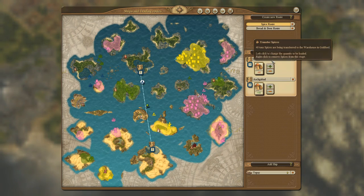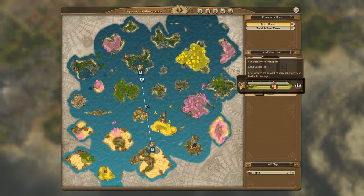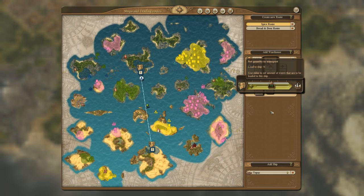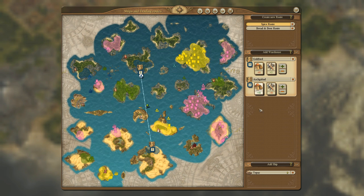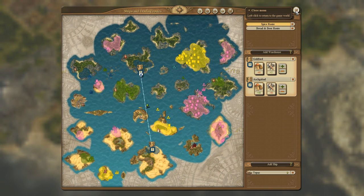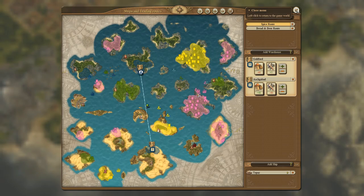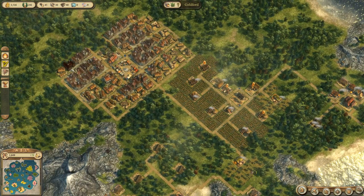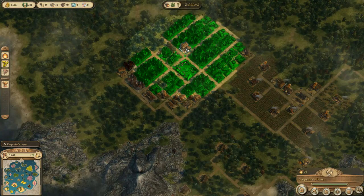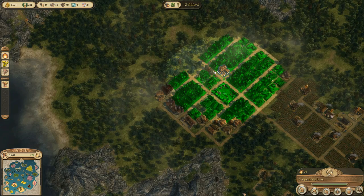I'm creating a new route or editing the spice route because I want a steady supply of tools going towards my oriental settlement. I'm setting it up so every time my ship gets to Goldford it takes 5 tools and unloads all tools in its inventory in Ashabad. I'm producing enough tools to do something like that, but I don't want to send 10 or 20 tons every time as that might be too much — 5 tools each time should be manageable.